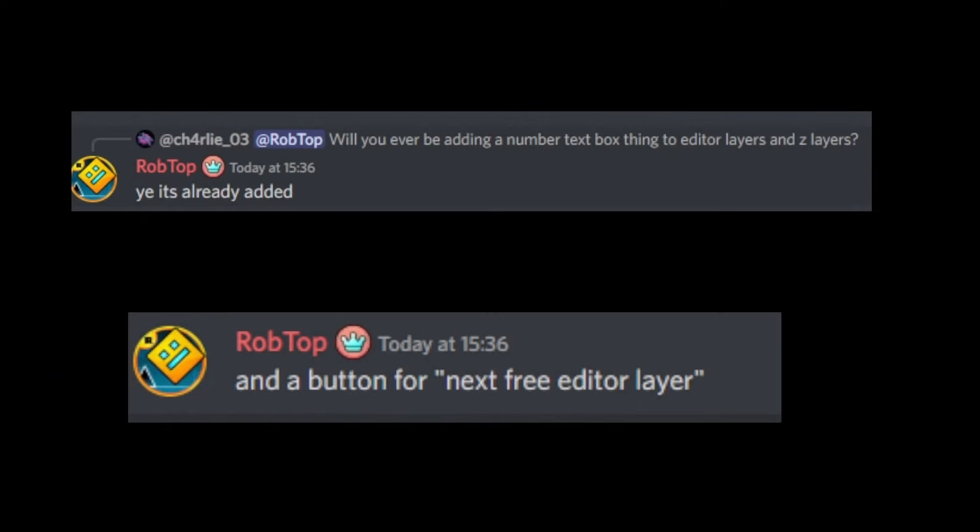Another user asked: will you ever be adding a number textbox thing to editor layers and z-layers? And yes, it's added, as well as a button for the next free editor layer.